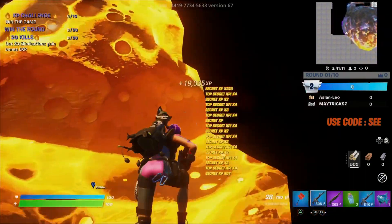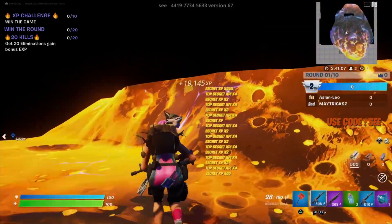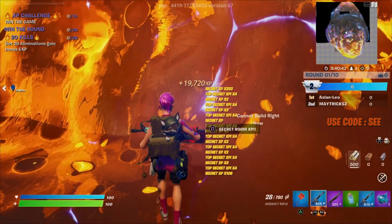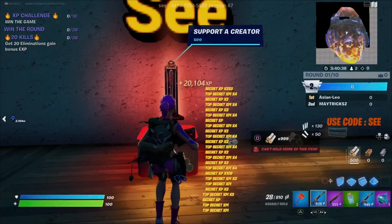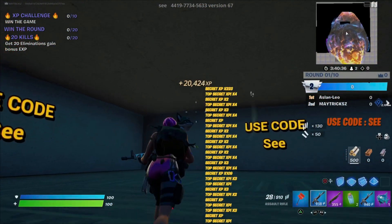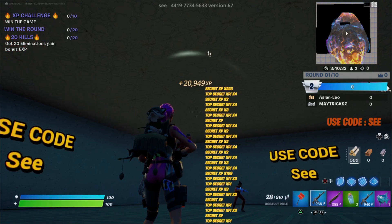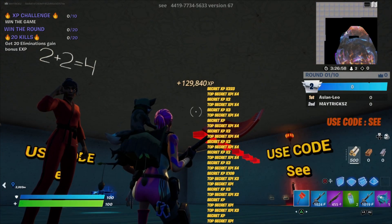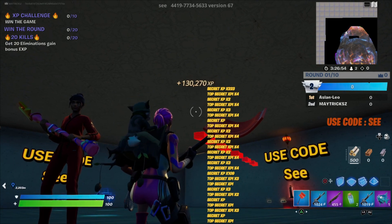Once you have reached the top, there is a thing you can interact with right here in front of us. It's a little TV screen, but you wanna interact with it, and once you have done that you will start gaining even more XP. Within minutes you will actually get a lot of XP — at least 150 XP per second. If you wait it out a little bit more, before you know it you are gaining tons of XP.